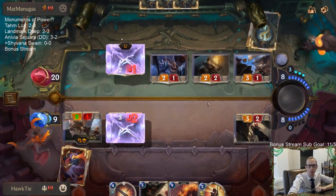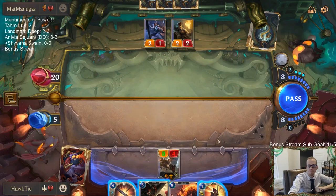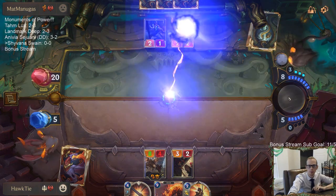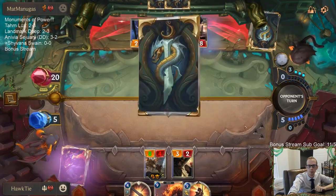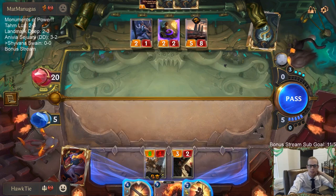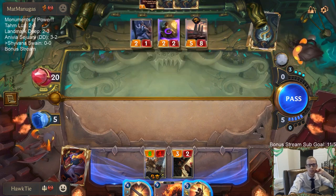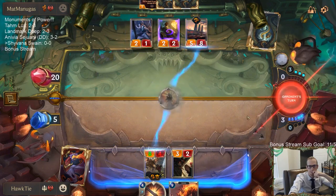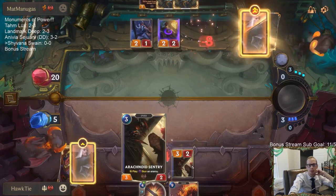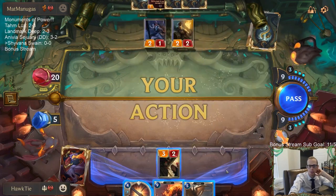We could use Single Combat here but we're probably going to need it to deal with their champions. I wish I wouldn't have played Sentry — I should have passed instead. If I had passed, I could have at least had Riposte plus Single Combat. Basically I could spend two good cards to remove their Leviathan but then they still have Swain. I don't really have a choice. I'm worried about face damage and about them going wide and me not having the opportunity to cast Sentry later.